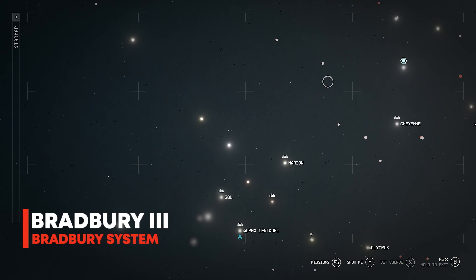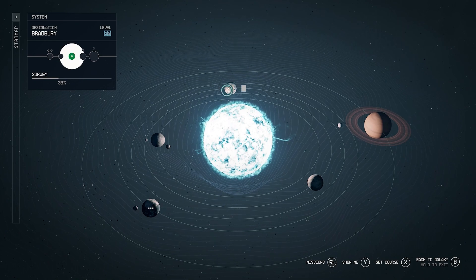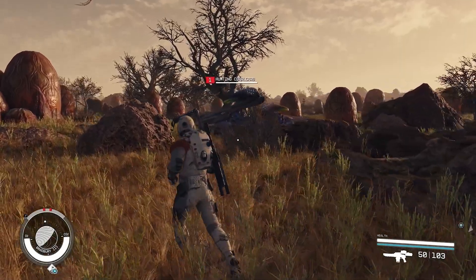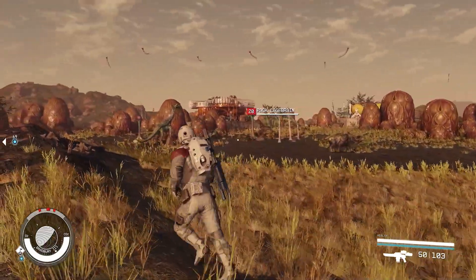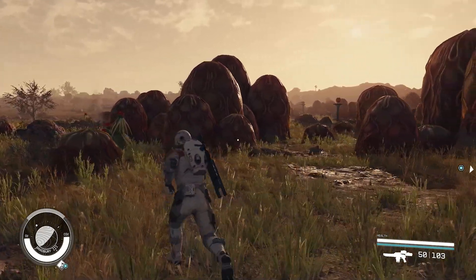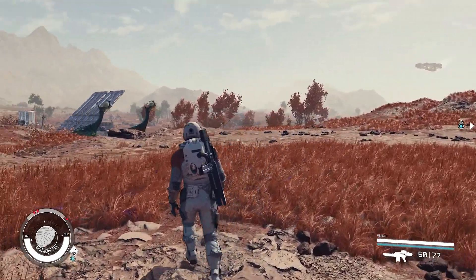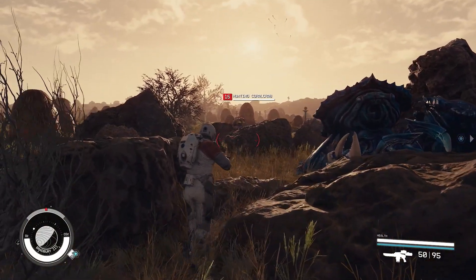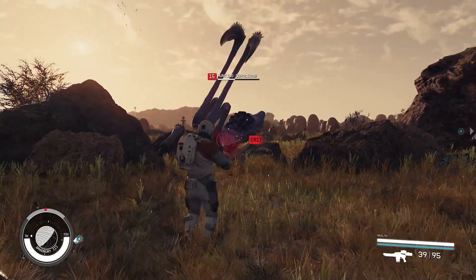Next up we have Bradbury 3, just up and to the left of the previous system. This is a very weird planet. I found some absolutely wild wildlife here — there are weird scorpion-spider looking things, weird things with tall necks, just the most bizarre wildlife on this planet. To coincide with that, there's a heap of weird hives and nests all over the planet, at least in the swamp biomes. It also has a really nice plateau biome with some very picturesque areas. But the part I found most interesting was definitely that swamp area with the hives and just weird wildlife.